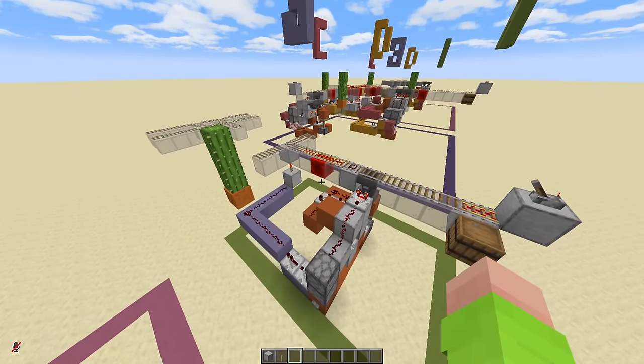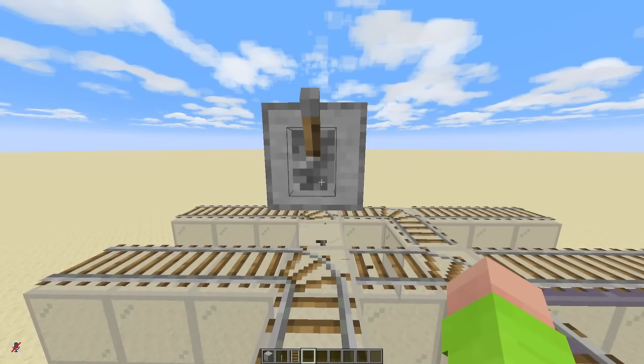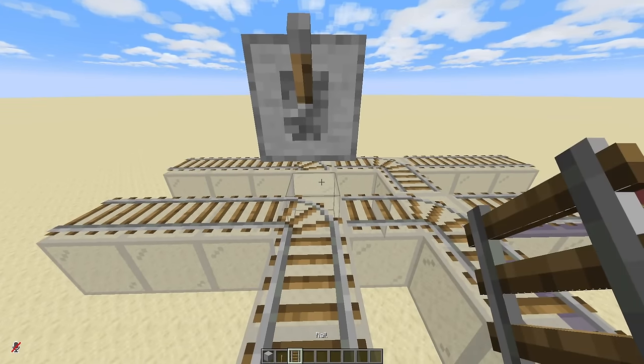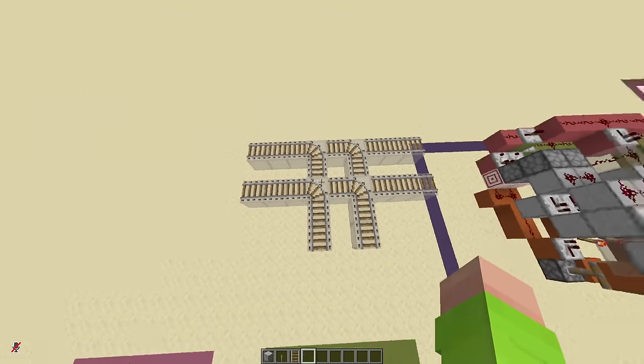Now this is all you need to make a one-way system, but making two-way systems becomes a lot more complicated. Minecart tracks can only switch from left to right like this. If you were to add in another track here, it would no longer allow you to switch, meaning making a four-way intersection becomes basically impossible.